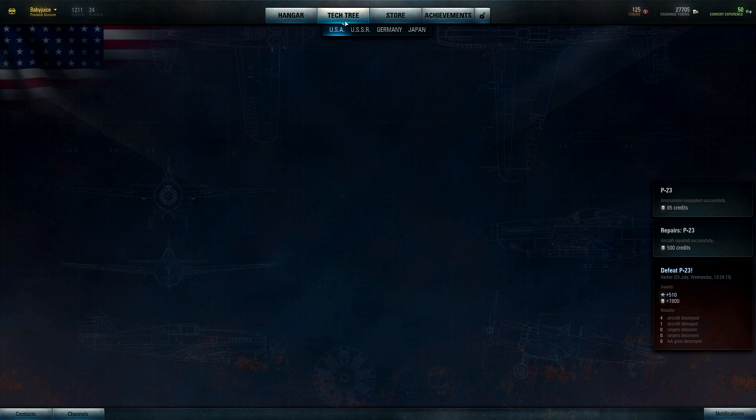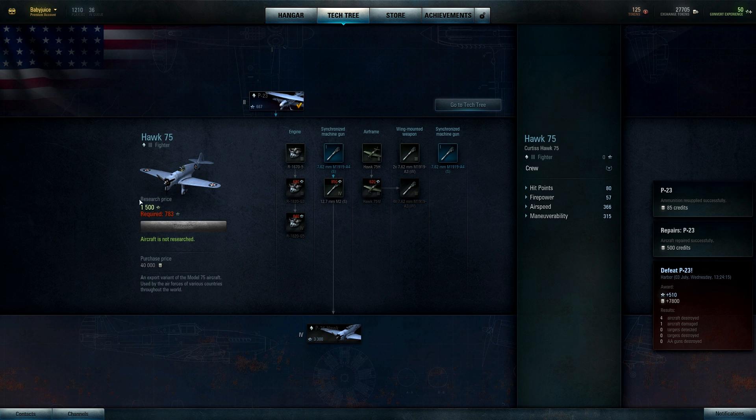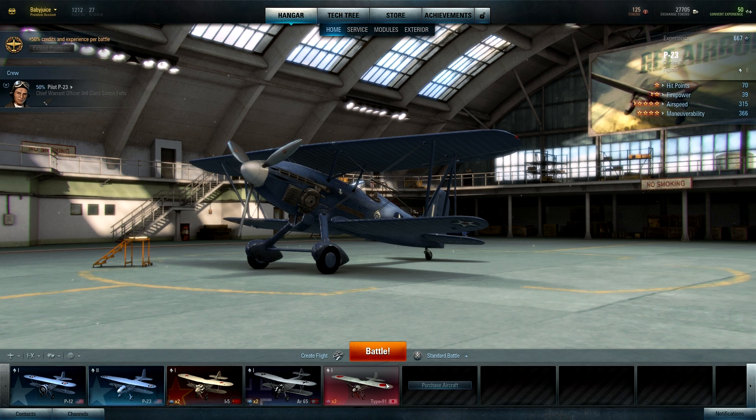Alright, let's go ahead and check out the tech tree. Can we purchase? Nope, still need some more experience. I got like 510 going towards getting this next fighter plane, and it looks like a sweet ride — pretty powerful. I'm excited, into the next battle.